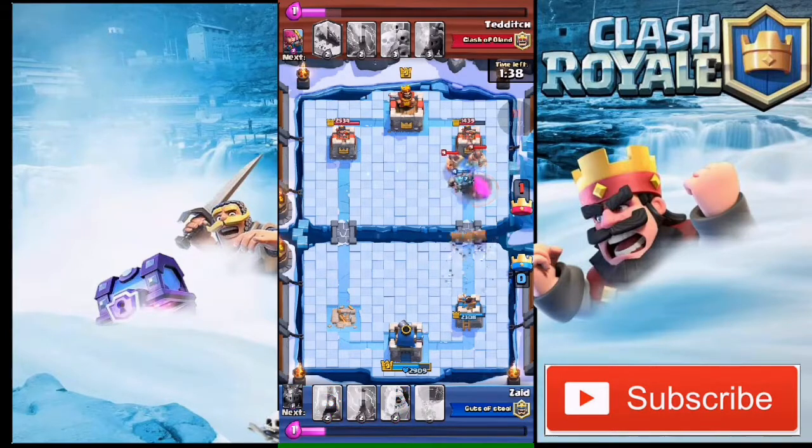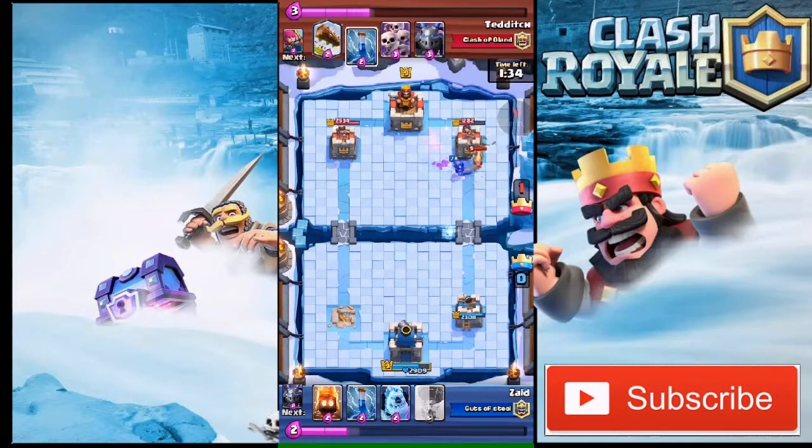I drop my Pekka, and he drops his elite barbarian. I also log him to make sure the elite barbarians go down — so now the elite barbarians are not gonna reach my tower, which is great. We are even on elixir now, so I'm gonna drop my ice golem and push.